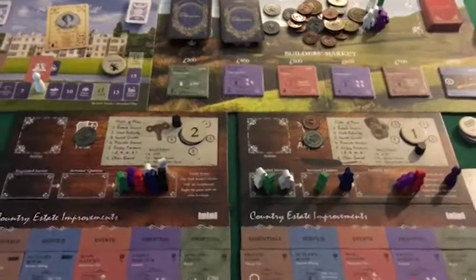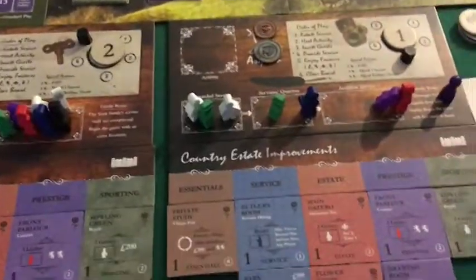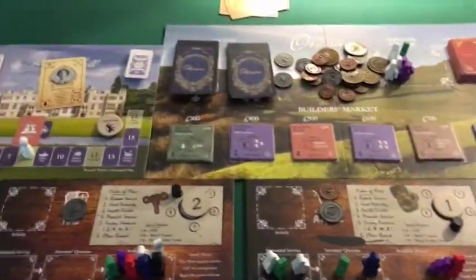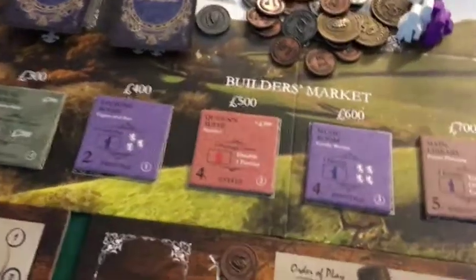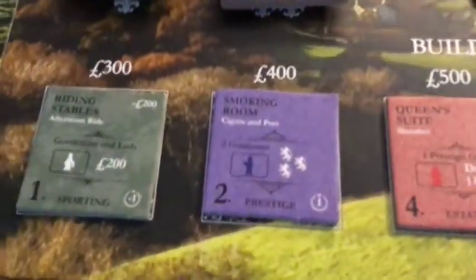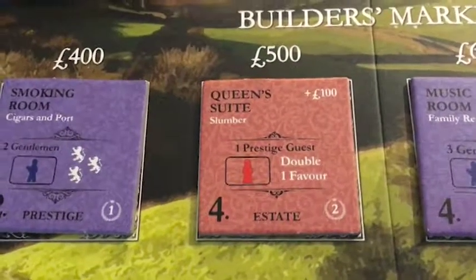Greetings, Dan Halligan from Kayana Games, and welcome to York vs. Asquith Season 3. We have refreshed the builder's market, and as always, we seem to get quite a lot of interesting items. This Queen's Suite is a part of the expansion stretch goal.